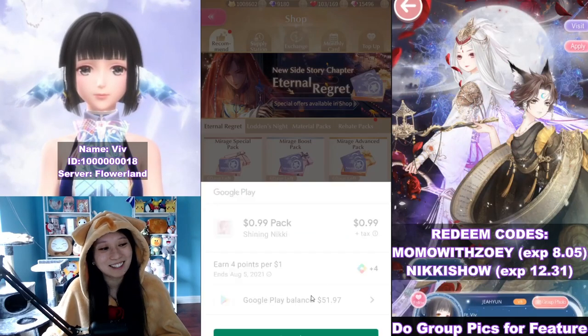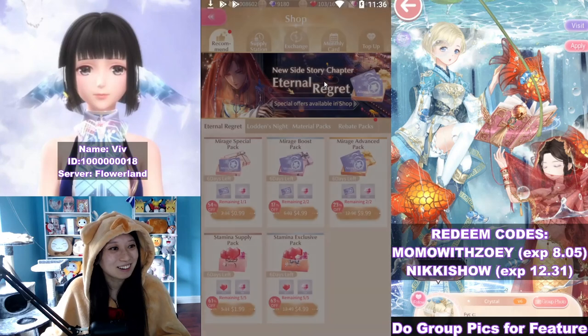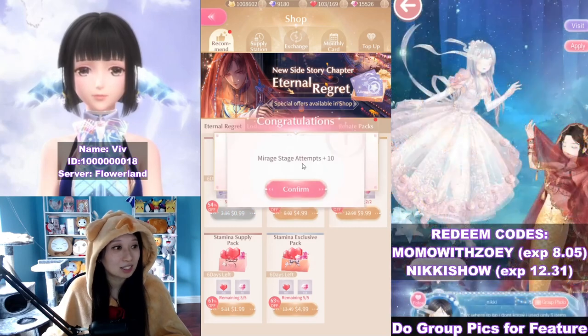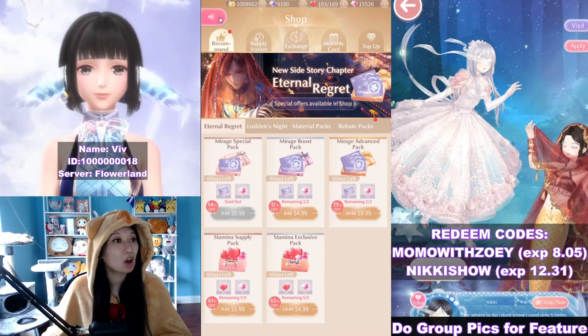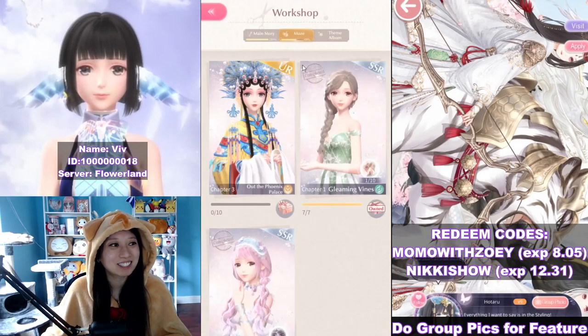99 cents down the drain — for educational purposes, y'all. One tap, buy, processing, and payment success. Now let's go back to the Mirage stages. Mirage stage, attempts plus 10 — it is automatically applied. Let's go back to the workshop.